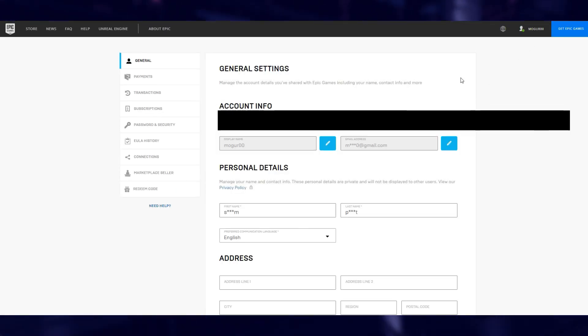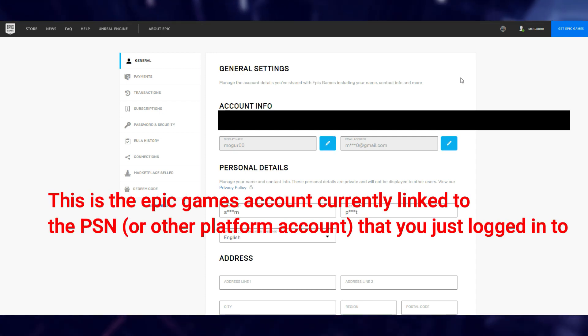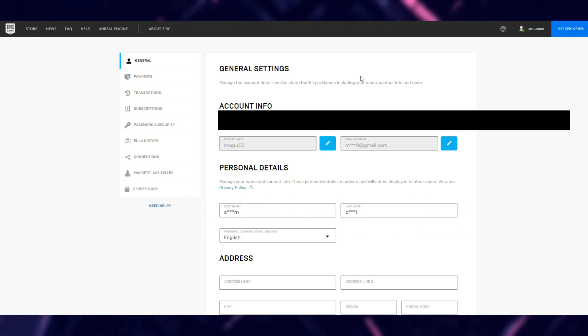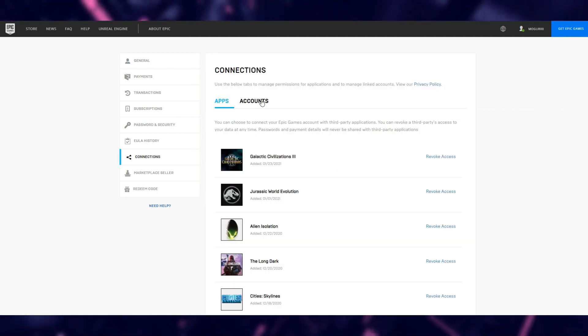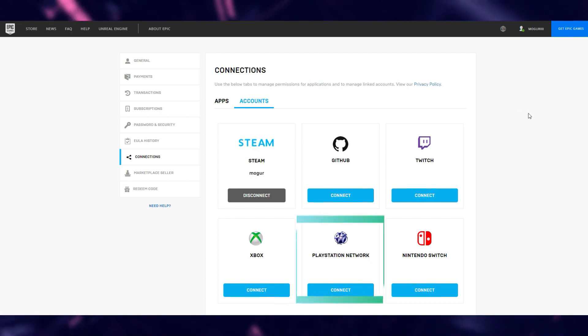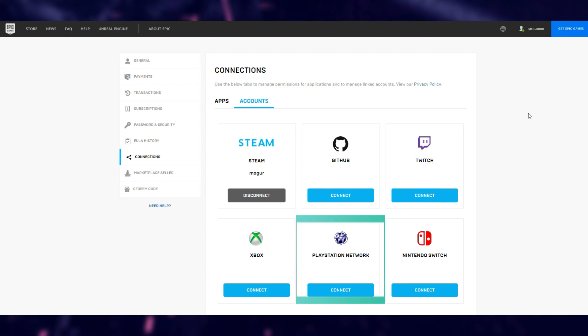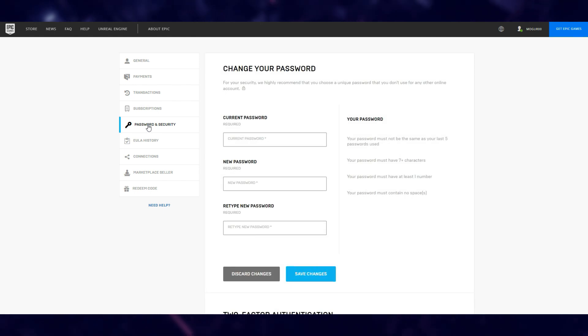Once you're in here, you can see all of the account information on your Epic Games account. This is the Epic account that is linked to the PlayStation account that you just used to log in. To confirm this, go to Connections, then Accounts, and you should be able to see your PlayStation account user ID here. If this user ID is the same one that you usually use to play Rocket League, then just go to the Security tab and check that two-factor authentication is enabled.